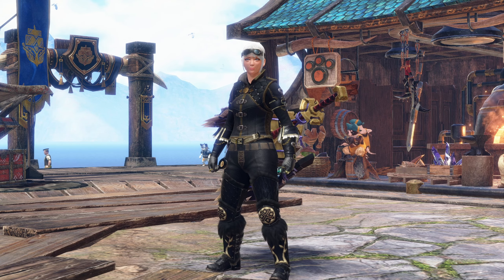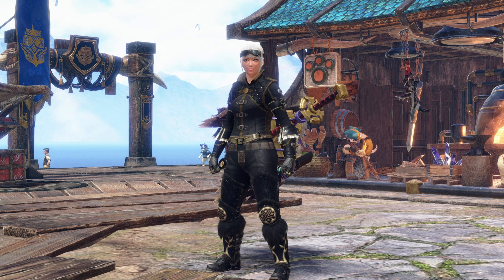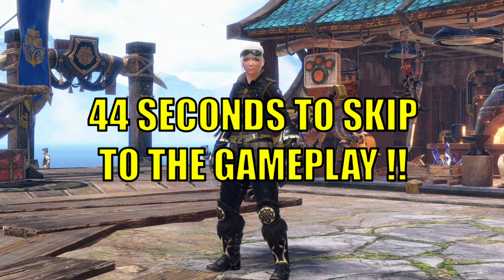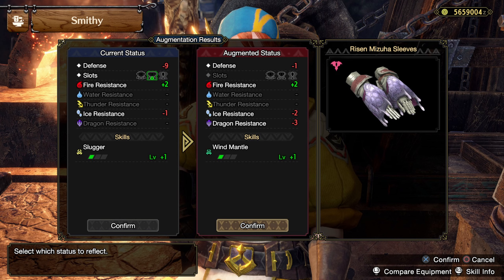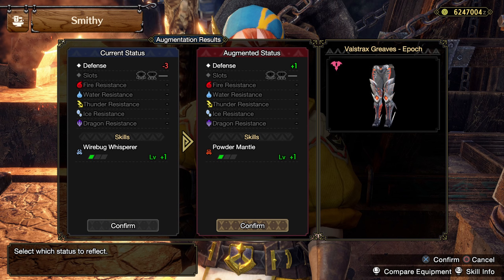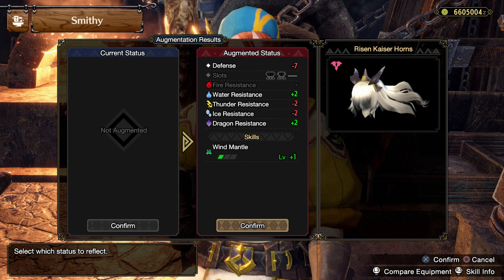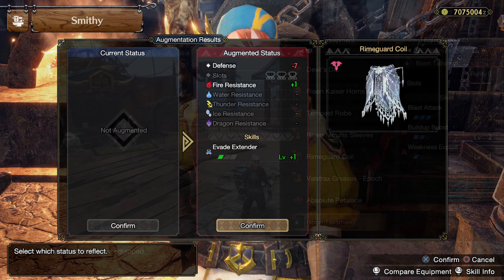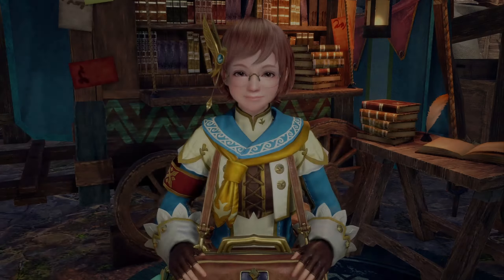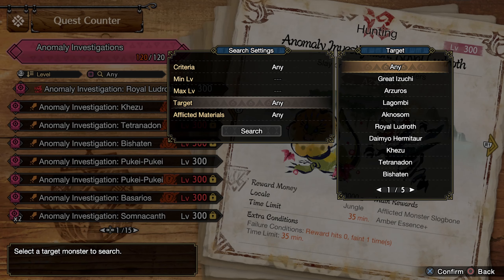Hello everybody, my name is Pyrak and in today's video we're going to continue working on our aerial hammer build. As always, if you want to skip to the gameplay, it should be on screen now. Hopefully I've got all the augments running in the background. We aimed to get as many powder mantles as possible. I think we got an extra blood rite in there, and none of the decorations changed because none of them were decoration-based.